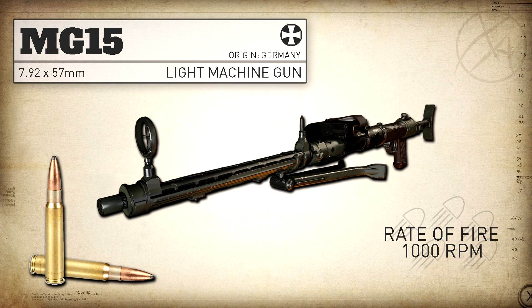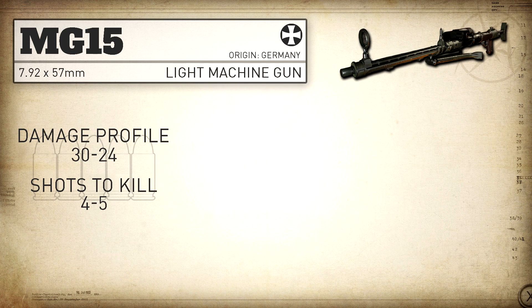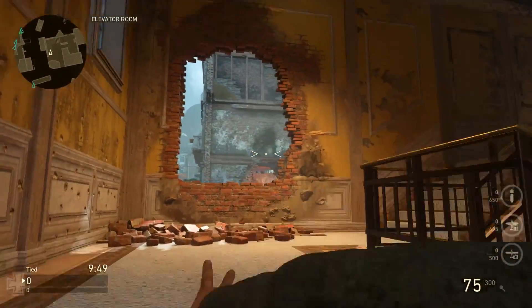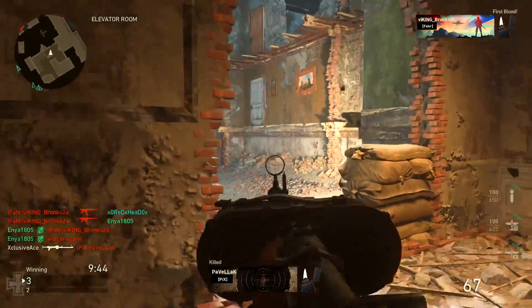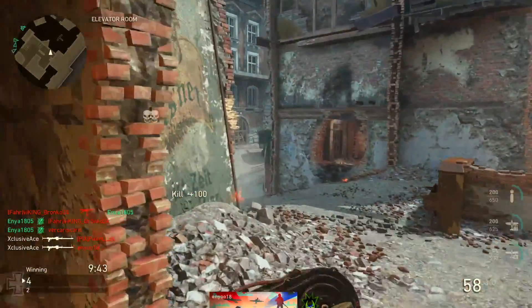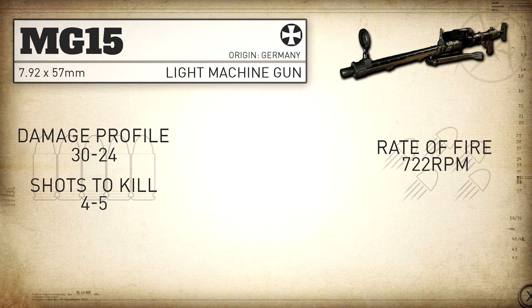In COD World War 2, with the MG15 we get a damage profile of 30 and 24, and that means it's always going to be a four to five shot kill. One thing to keep in mind — looking at the ranges in a little bit — the range drop-off where this actually drops to that five shot kill is so extremely far that this gun is essentially a four shot kill at all ranges. Our rate of fire is 722 rounds per minute.